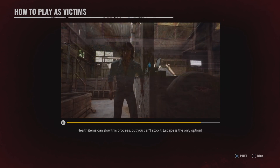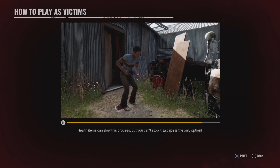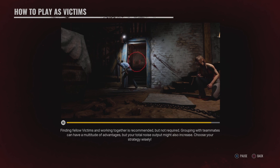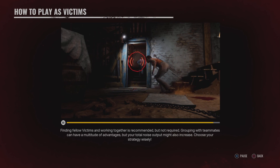Health items can slow the bleeding process, but you can't stop it — escape is the only option. Finding fellow victims and working together is recommended, but not required. Grouping with teammates can have a multitude of advantages, but your total noise output might also increase. Choose your strategy wisely.